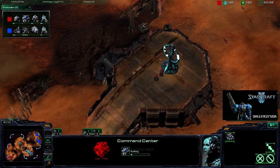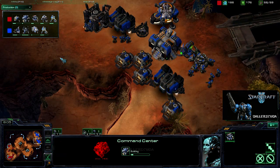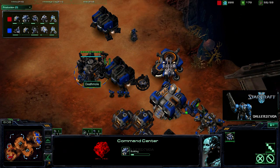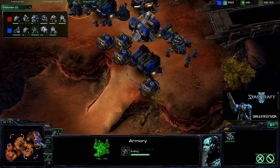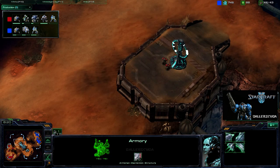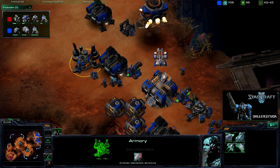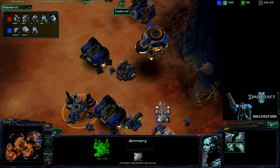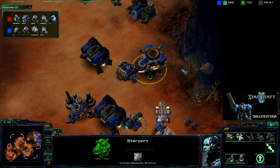Going for an expansion will give me map control, so to speak. But map control is only map control if the opponent thinks you have it as well. So if I just have the Xel'Naga towers but he doesn't know that, then he does not know that I have map control. The whole purpose of that is to keep them in their base, but if he doesn't think he needs to stay in his base, then he won't.